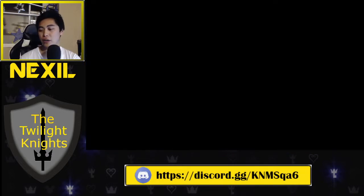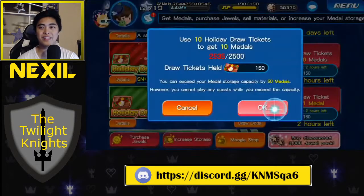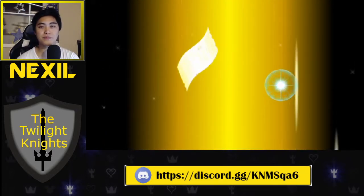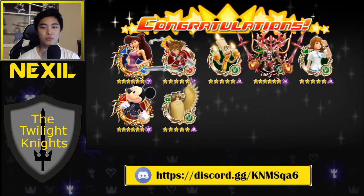We take that. At this point, the goal is to get a boosted one. We have three already, which is actually the maximum amount we would have had if we just did all mercies. Actually, two is the maximum amount, so we got lucky.